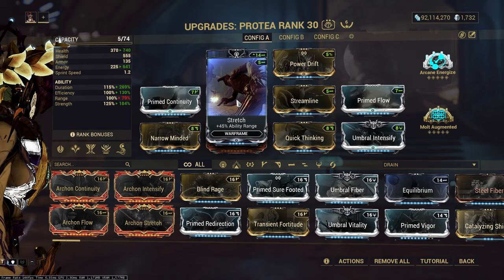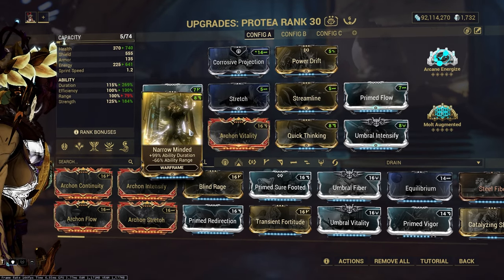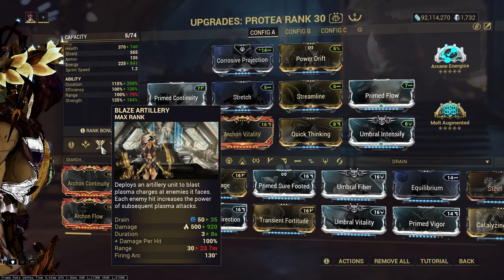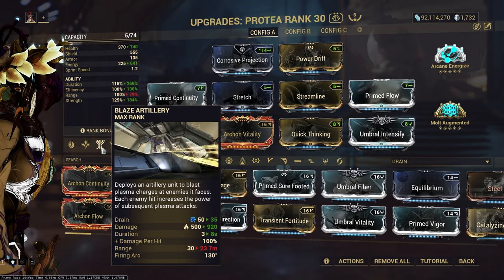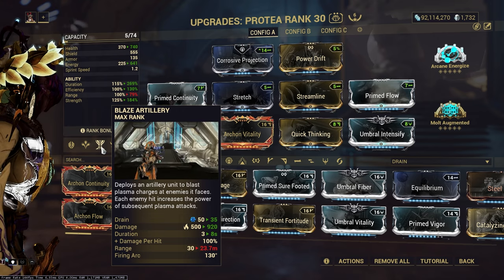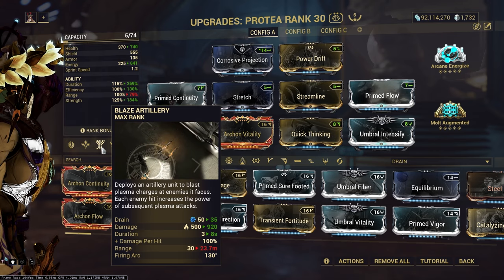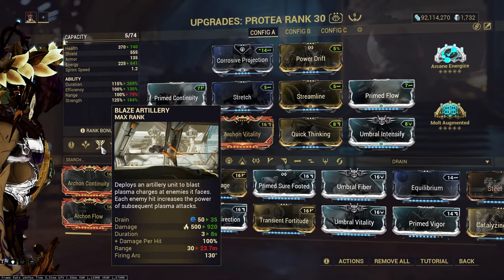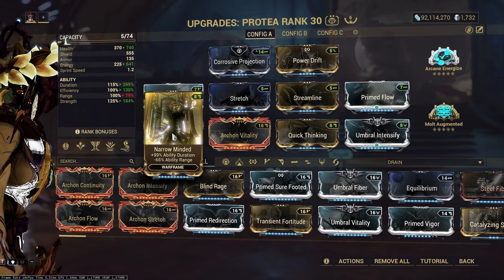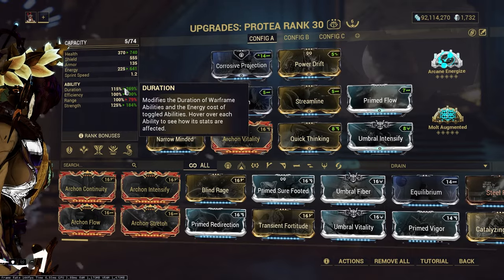I have prime continuity on because duration is very important for Protea. I have stretch because you don't want very small range - I put on narrow-minded to increase my duration to get almost as much as possible - but you do not want a huge decrease to range, because on your turrets the range does decrease. You don't want too small a range, but I don't think you need the biggest range for the turrets because they don't last that long. They last eight seconds, you quickly throw them down, they kill a group of enemies, and then they're gone. I'm definitely a high damage duration type of Protea build.